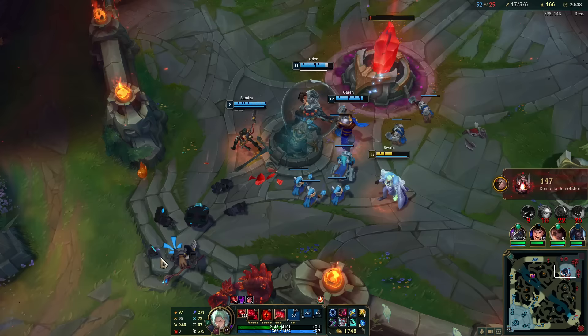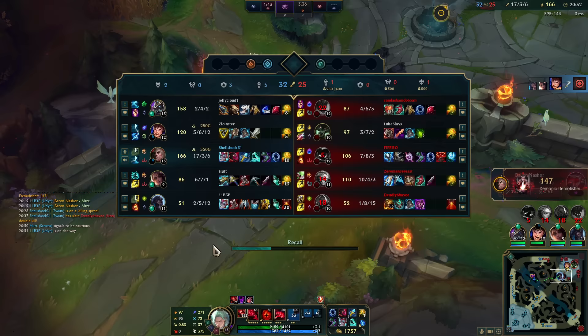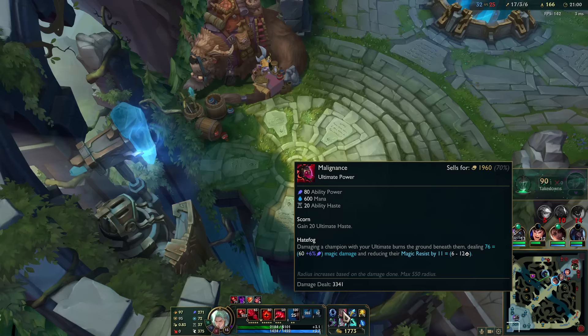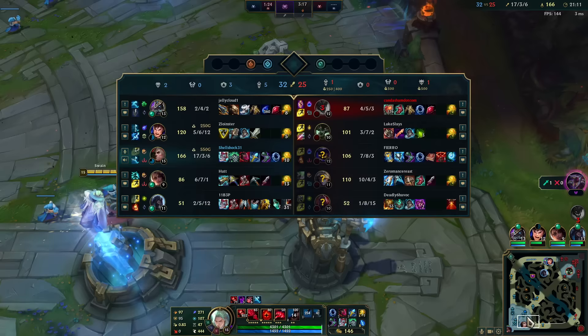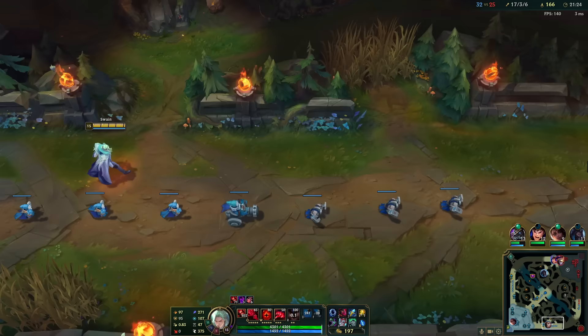If I take out Veigar and Ezreal, then there's nobody to kill me — because Malphite, Warwick, and Scion will just end up healing me. 3,300 on this, 1,700 on this — this thing probably does just as much damage as Liandry's. We have the momentum. I'm a big Swain. Yeah, Swain definitely has higher carry potential than Mordekaiser just because I have more range and more survivability.